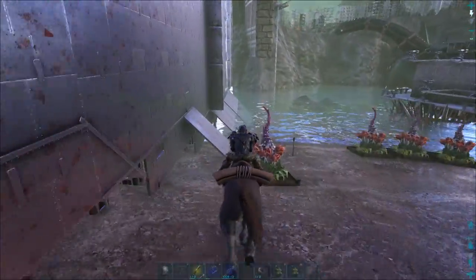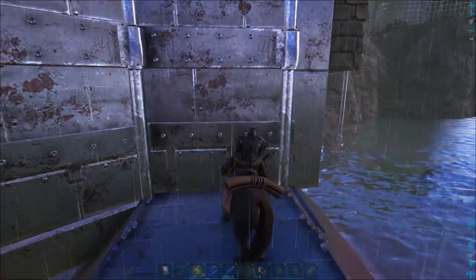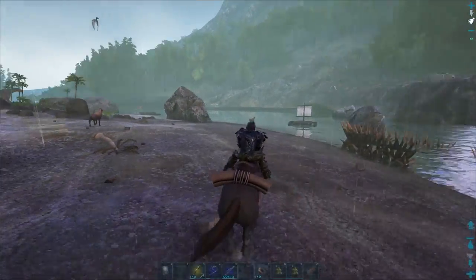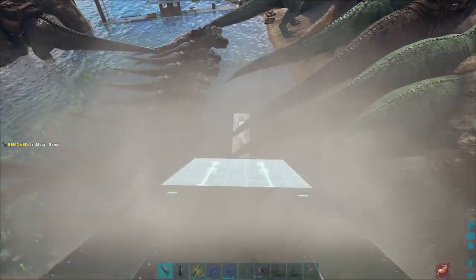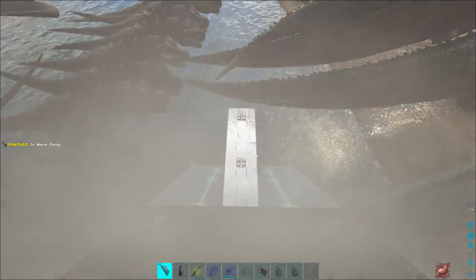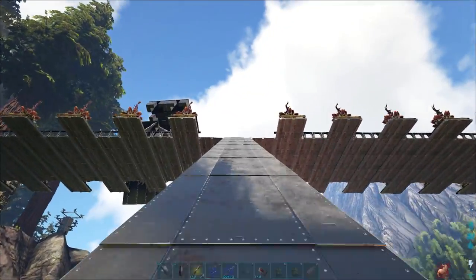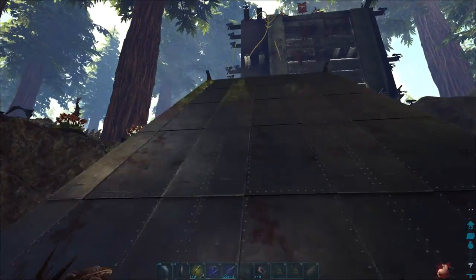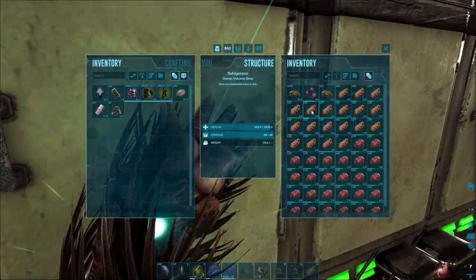I'm looking and thinking about how many ramps it's gonna take — it's gonna be a lot. But I think it'll be worth it because this is how we get anything up there from down here. Otherwise we'd need to walk through the river and all the way around to the main base. I put foundation support all below — if you do support below, you can just build up above without needing pillars all the way up. I think it looks pretty sleek this way.